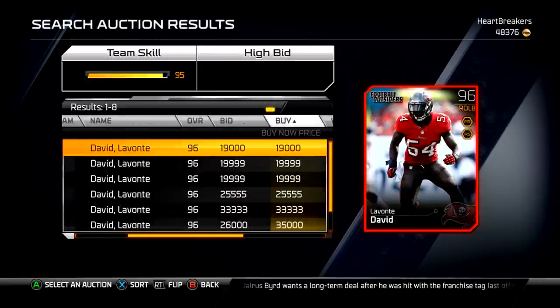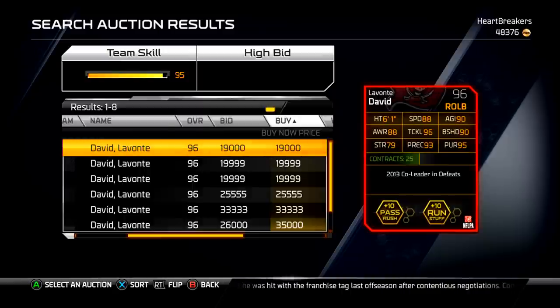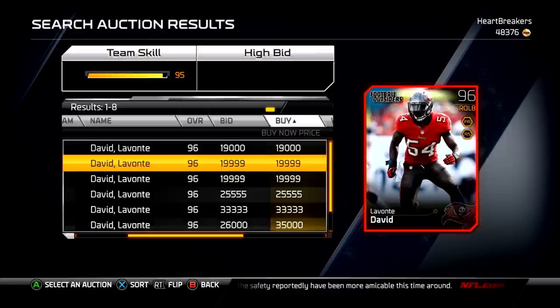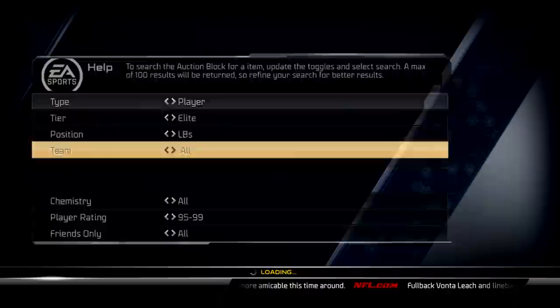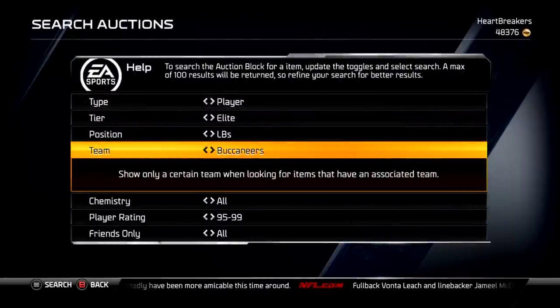Here's Levante David, right outside linebacker, pass rush and run stuff. Chemistry has some pretty good stats: 96 tackle, 93 play rec, 95 pursuit, 90 agility, and 90 block shed. Pretty darn good. 88 speed's not bad — you pair him up with a Patrick Peterson, that's 90 speed. Not an awful card. He's already pretty cheap; you can probably get him for under 10k by the next time Football Outsiders come out.